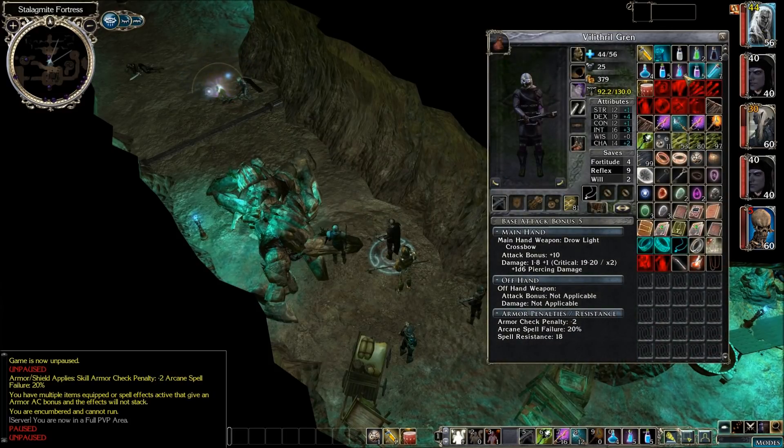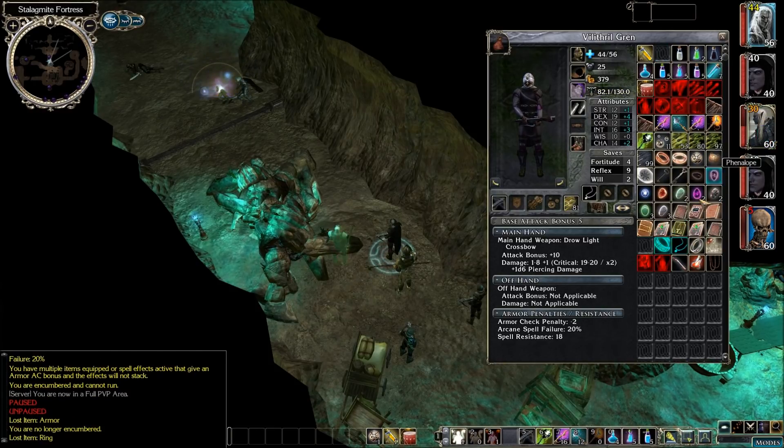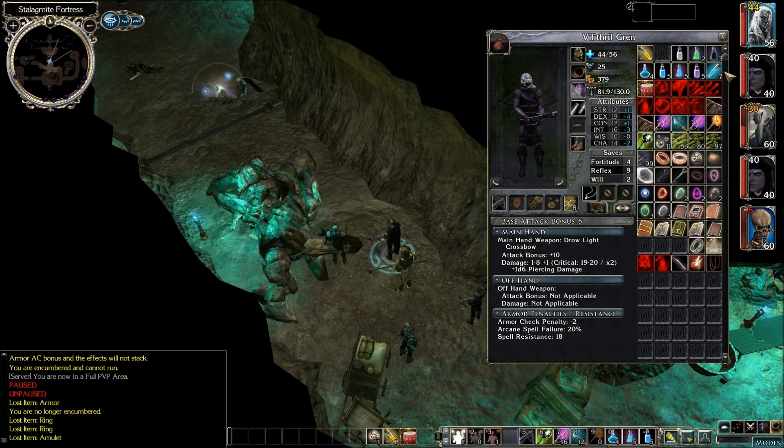We did pick up some magic items that we need to get figured out yet. We have some armor here — let's pass this stuff off to Kalawith and see if he can figure out what that stuff is. We have a scroll of raised dead, some resurrection, lesser restoration, light crossbow, firebomb — we can hotkey that.